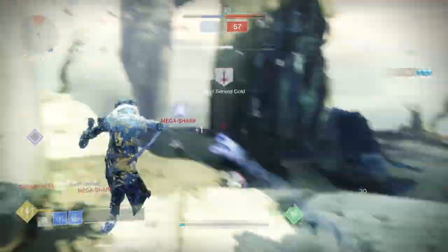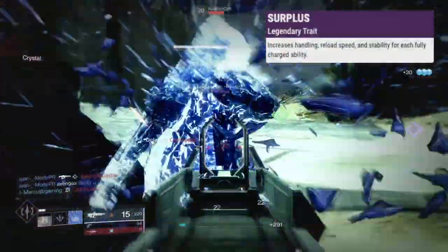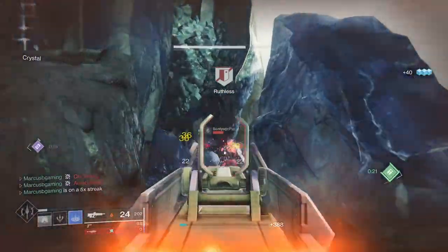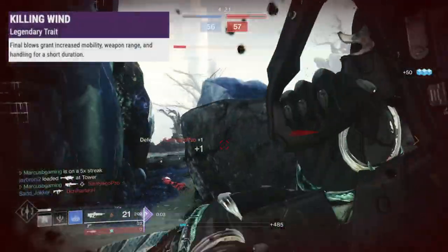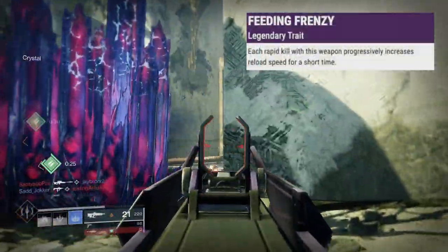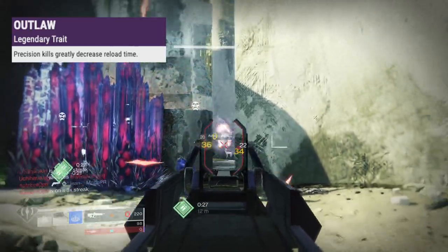In the next slot, Firmly Planted increases accuracy, stability, and handling when you crouch. Surplus boosts handling, reload, and stability for each ability you have charged. Killing Wind rewards kills with more mobility, range, and handling for a few seconds. Feeding Frenzy lets you reload faster based on rapid kills. And Outlaw gives a quick reload for a precision kill.